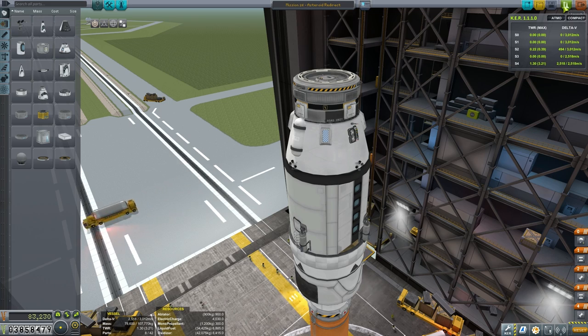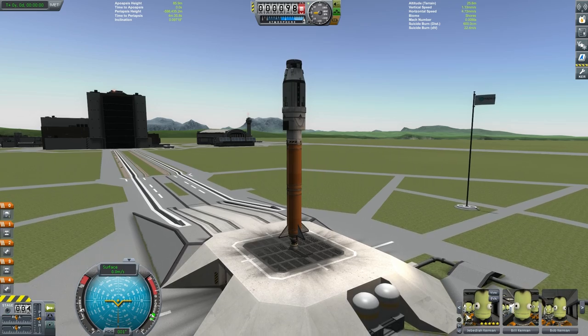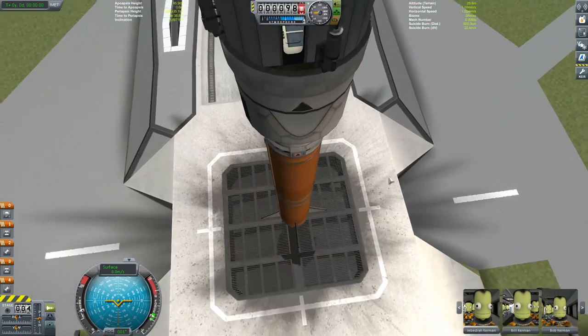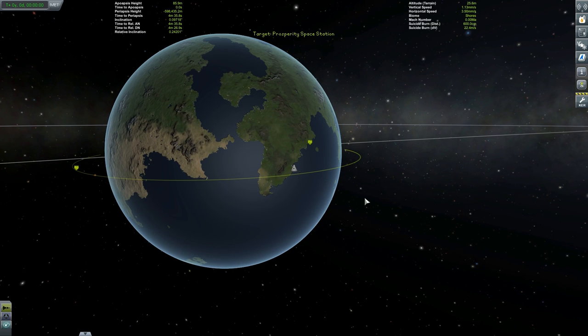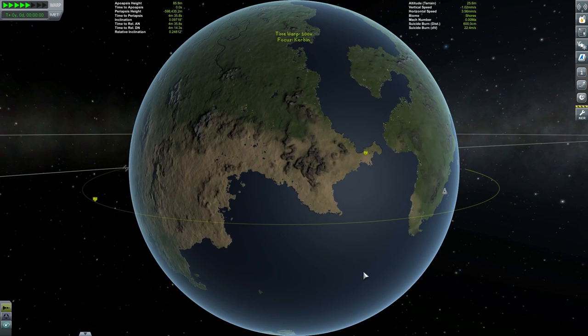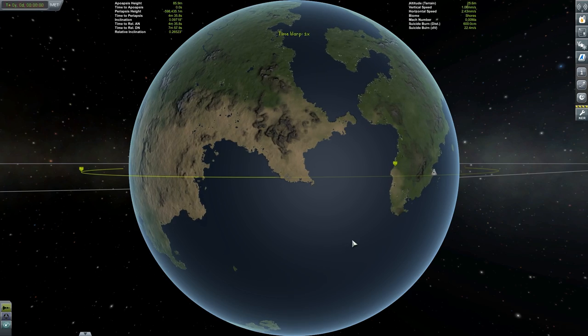Heading out to launch with our epic crew loaded into the passenger module, all trained up from episode 25. Switching on the interior overlay, you can see them all loaded in there, nicely packed in like sardines. Setting the Prosperity space station as our target in map view, and after we pass that desert area we are going to launch this vessel.